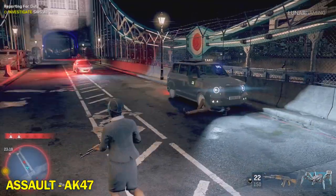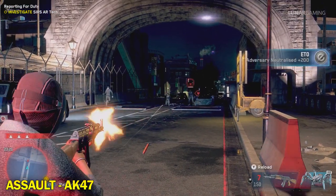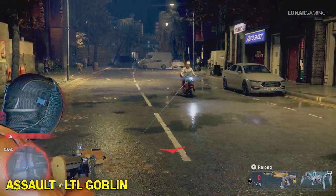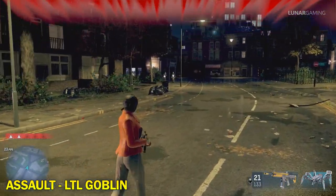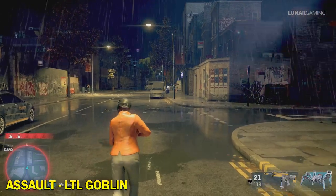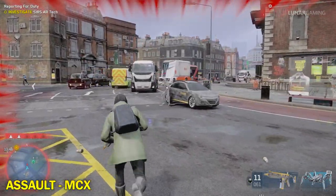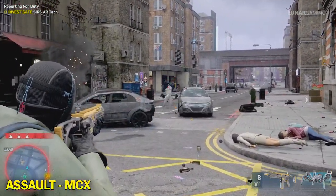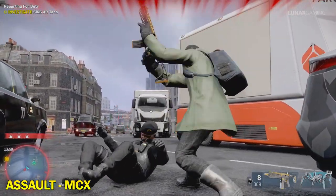All units, we are after the suspect. Control, send backup to my location. Any other patrols have eyes on the suspect? Use a pursuit intervention technique. Let's get some more officers on standby. Let's go! Officer down! Officer down! There's our target. Can I get assistance at my location? Drones are on their way to the suspect — all units, force this suspect to stop. Use a pursuit intervention technique.